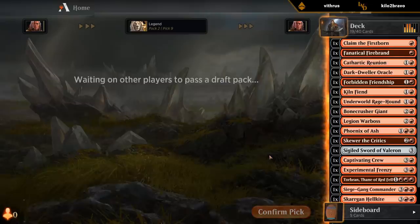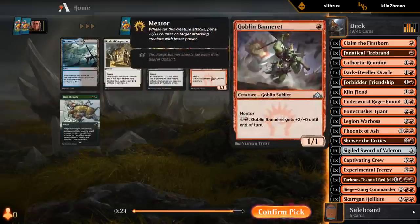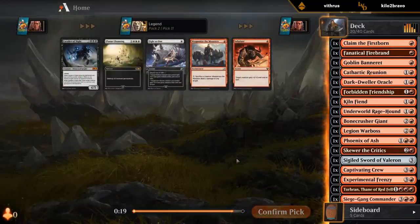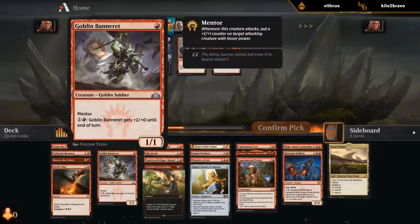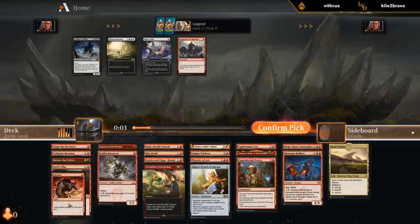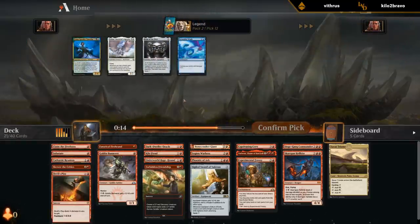I guess we did pass that one Goblin Banner at some point. Infuriate versus Weaponize — I think I'm leaning Infuriate. Especially nice with Kiln Fiend and Mentor. Weaponize is mainly good with Claim the Firstborn and the Captivating Crew, but that's 6 mana before we can do both. Would also be nice with Friendship, that's true.